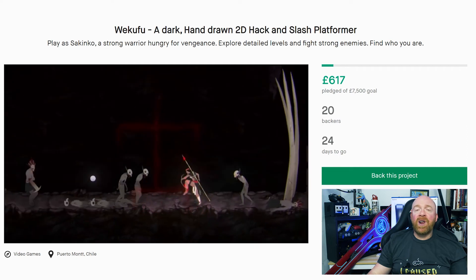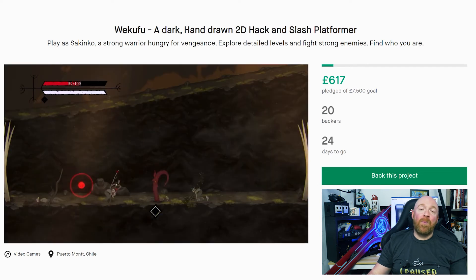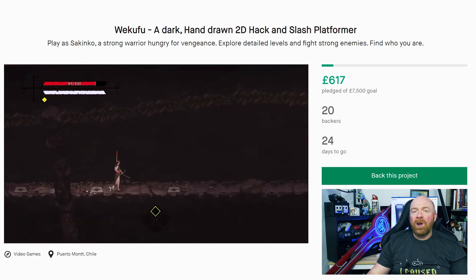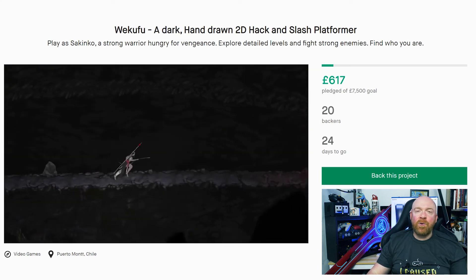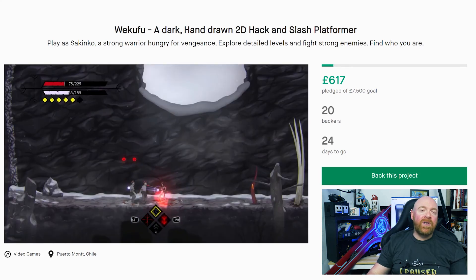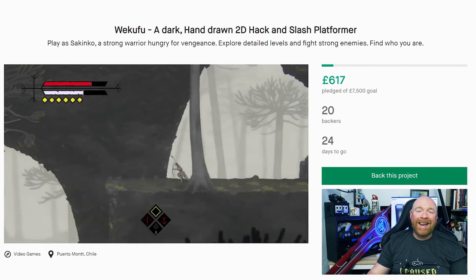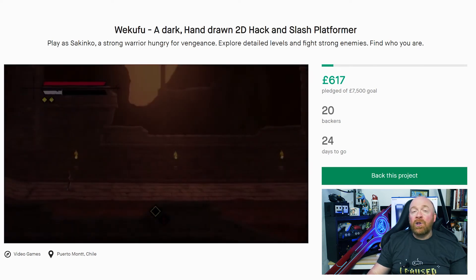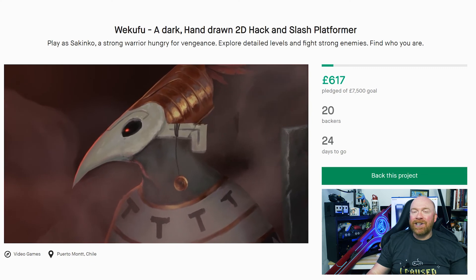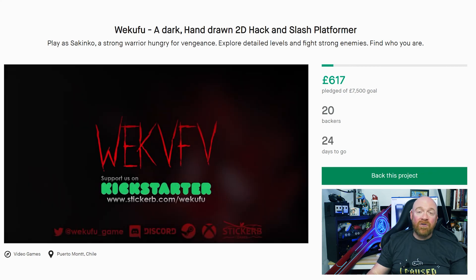It is also coming to consoles, with a launch on Xbox confirmed, and PS5 and Switch coming if the stretch goals are met. For a digital copy on PC or Mac, you need to pledge £10 or more, which also gets you your name in the credits. Pledging £20 gets you a console copy plus a copy of the game's haunting soundtrack. To get all digital rewards including wallpaper, soundtrack, art and beta access, you'll need to pledge £45 or more. The top tier is £80 and comes with all the digital goodies plus an exclusive mousepad, limited to 15 people.